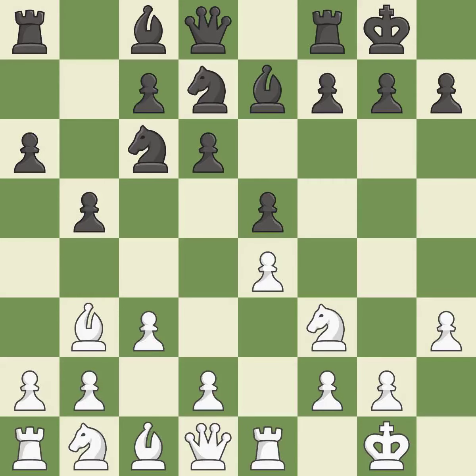H3 prevents black from developing the light-squared bishop to g4, which would pin the knight and make it hard for white to play d4. Nd7 retreats the knight from f6 so it can be placed on the queen side. D4 takes space in the center, attacks the e5 pawn, and allows the dark-squared bishop to develop.